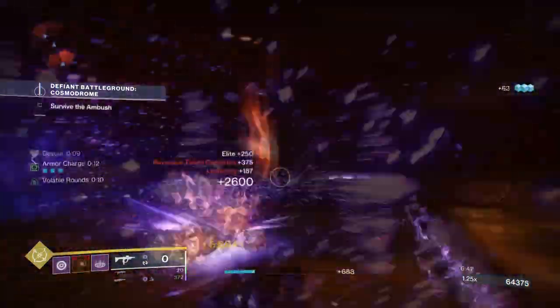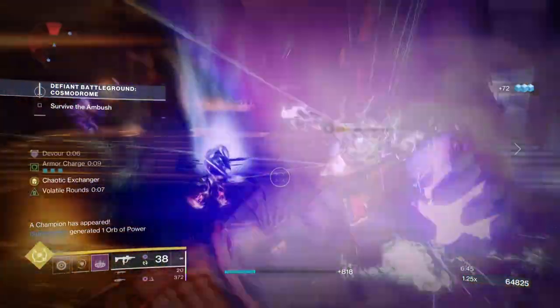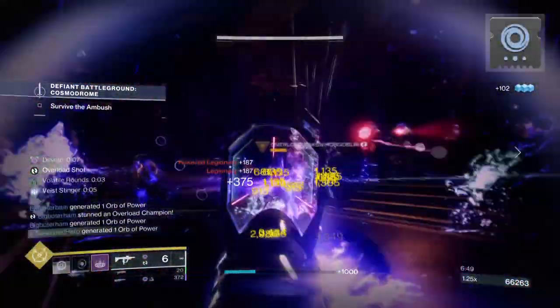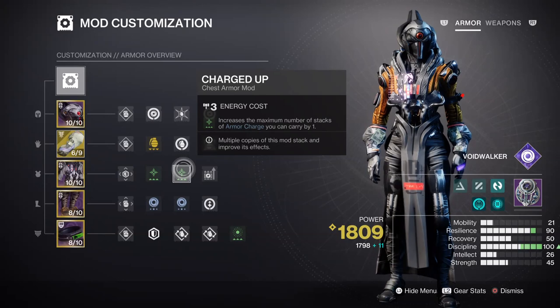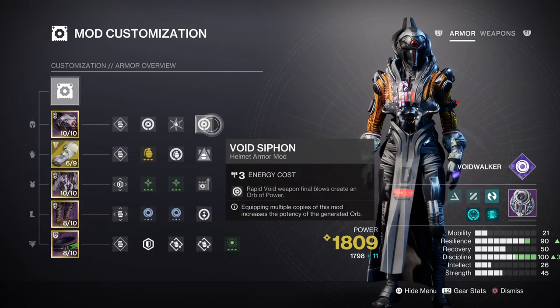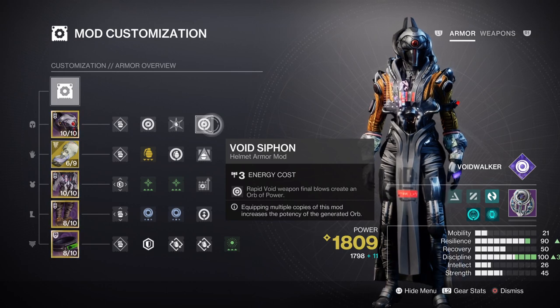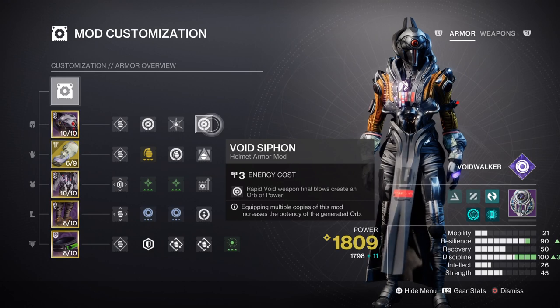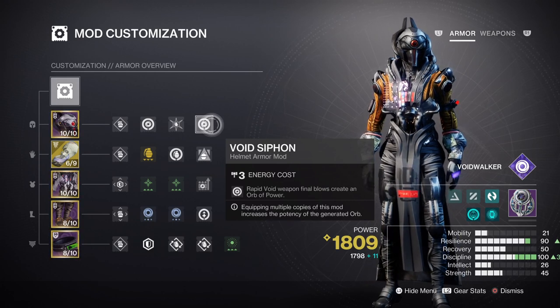This leaves room to add whatever necessary mods are best, such as x2 Surge mods for a constant weapon damage buff. Going this pathway, you want to add two Charge Up mods, a Time Dilation mod, and x2 Void Cipher mods so you can sustain your armor charges through standard gunplay. Don't forget to also add the Firepower mod so you can create orbs of power via grenades alone, as this will be a huge benefit in the long run.